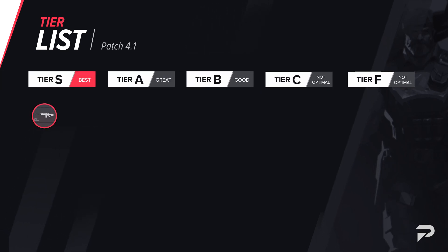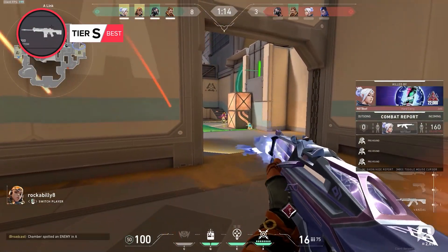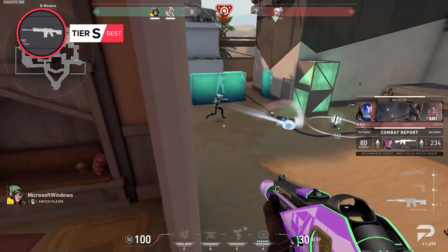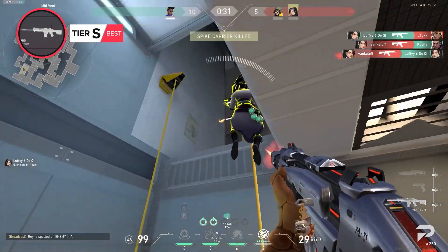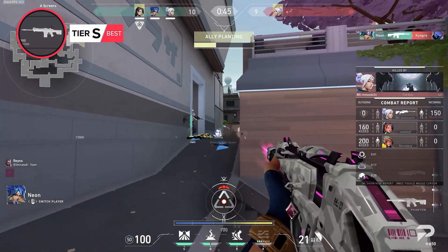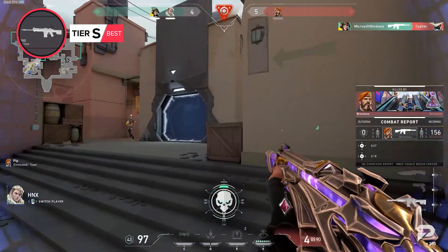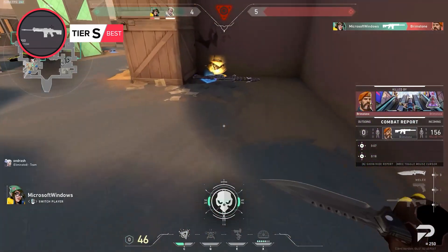The Phantom has always been compared to the Vandal since the game's infant stages, but this gun takes the top spot over the Vandal for one specific reason, and that is consistency. What consistency are we talking about that separates it from the Vandal? Mainly, it's better first shot accuracy. This might not seem like a big deal to most people, but first shot accuracy can be the difference between landing a clean headshot and missing by inches in game. Beyond that, the Phantom has better recoil, spread, faster fire rate, a silencer to remove tracers, a bigger magazine, and also the ability to one-shot to the head at closer ranges still.